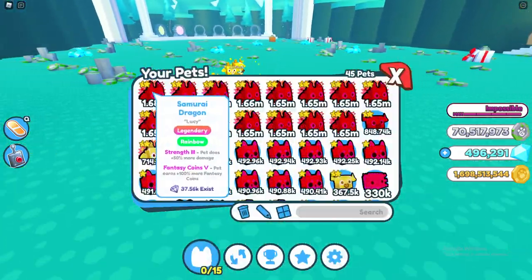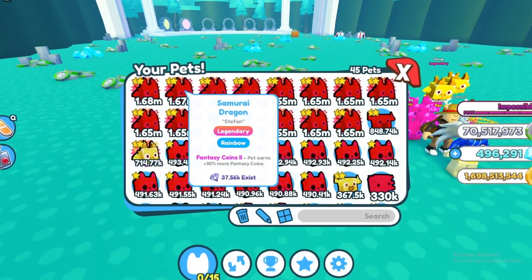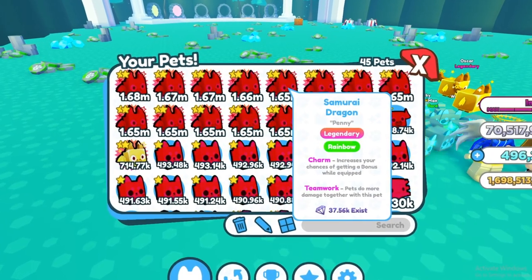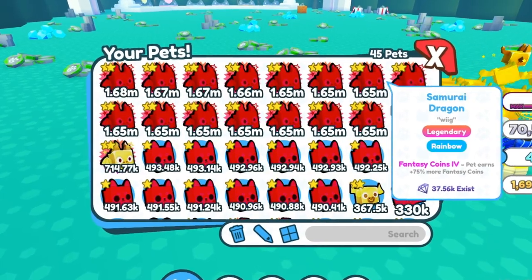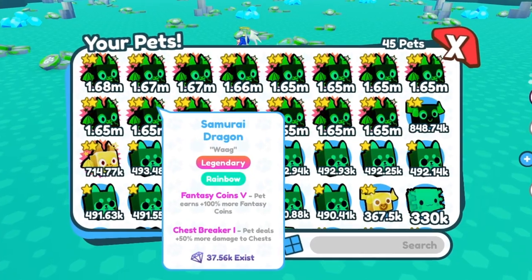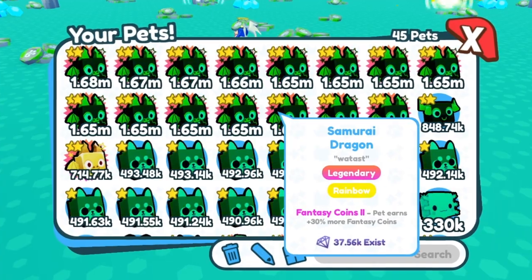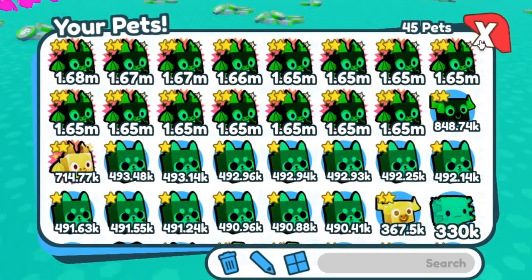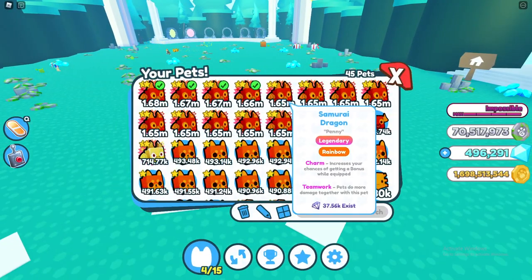So guys, looking at the pets they all have really OP enchants: strength 3, fantasy coins 5, fantasy coins 2, fantasy coins 1, diamonds 1. This one is probably the worst — charm, teamwork, fantasy coins 2, super teamwork, fantasy coins 4, chest breaker 3, strength 5, fantasy coins 2, fantasy coins 5, chest breaker 1, fantasy coins 1, strength 5, strength 5. Kind of a mouthful but let's go ahead and equip these all right now.